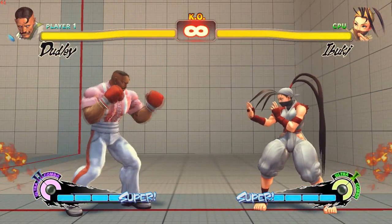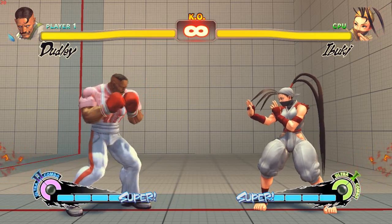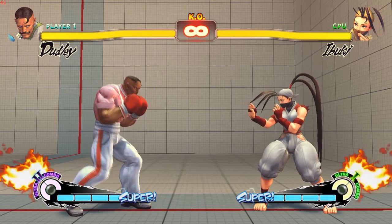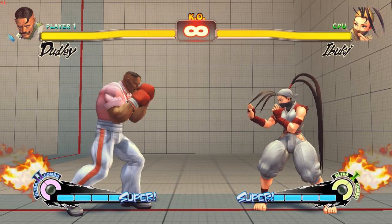This setup only works on standing Ibuki, that's why I chose her as a training dummy. There are ways to land it on other characters as well with a variant if they're crouching, but this was the easiest one to actually get.